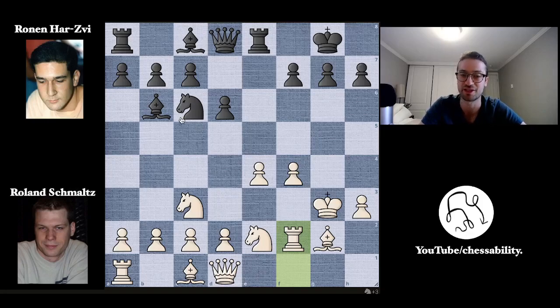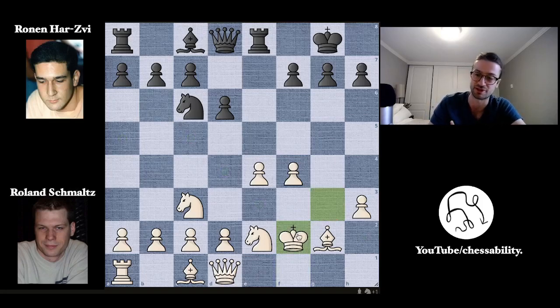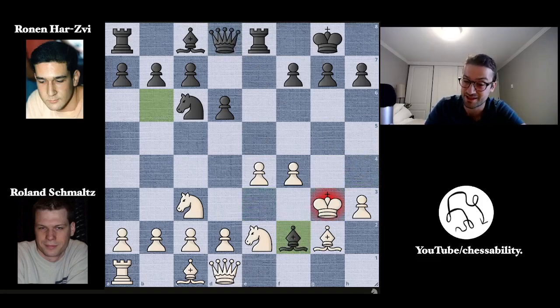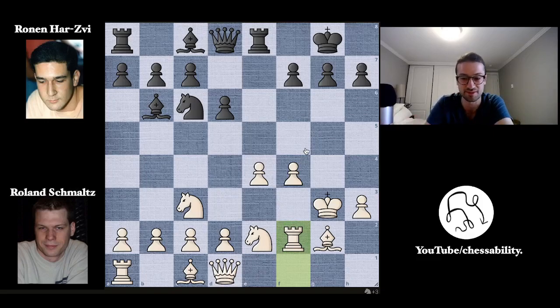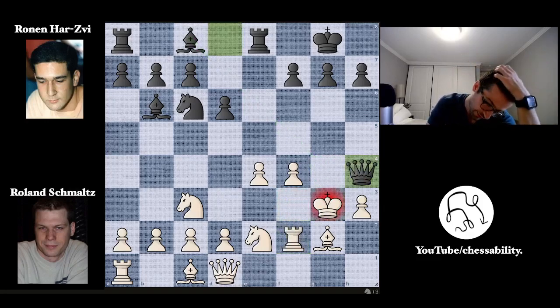The engine recommends Bishop takes on F2 with check, king takes back, and now you've given up a bishop and a knight for a rook — not so good — but you do have Queen to H4 check, and after King to E3 you try to continue attacking and take advantage of the king on the third rank. But that's not what happens. After rook takes, we have the really, really aggressive — probably craziest move of the game — Queen to H4 with check. This is a wild queen sacrifice. King to F3 meets with Queen to F2 checkmate because the bishop is protecting the queen. So you have to accept the sacrifice. King takes on H4.